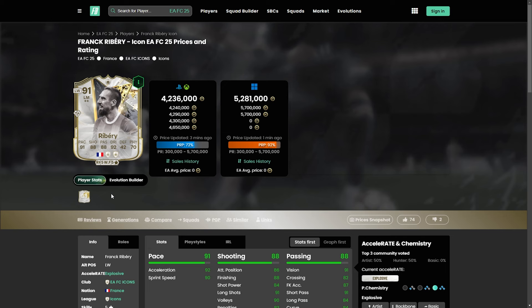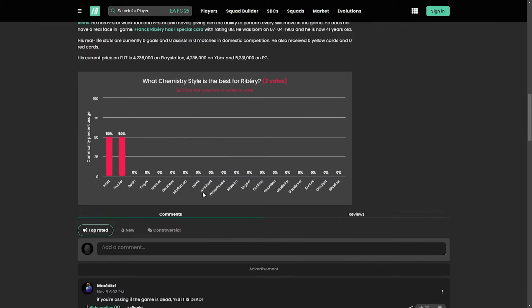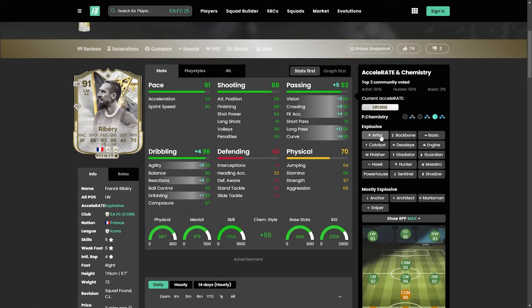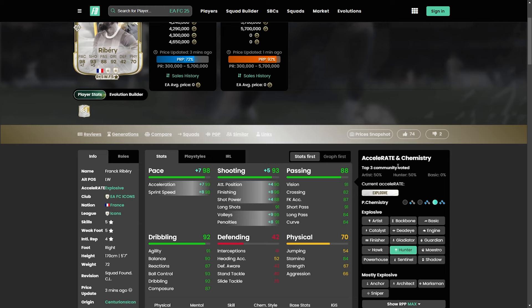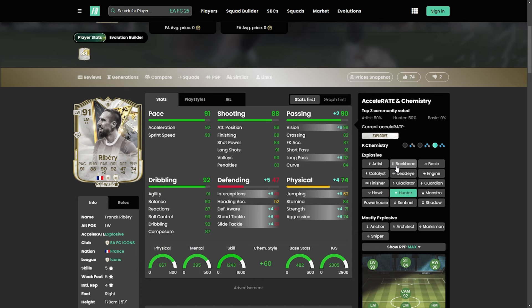Definitely in terms of a card you'd expect him to be at least somewhat decent. I'm not a fan of Technical Plus personally but some people might be. Chemistry style wise, people are looking at either the Artist or the Hunter just to get more rounded stats. For me I would use him as more of a Hunter because I'm going to try him as more of an attacker, pushing the ball forward — he seems to get the job done at the very minimum in that role. Let me know down below what you think, if you've used any or packed any — leave it in the comments and I'll catch you for the next one.